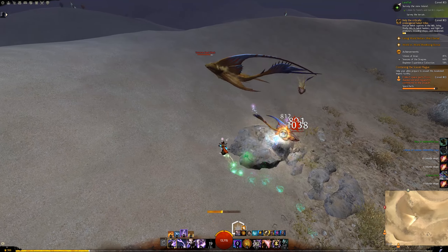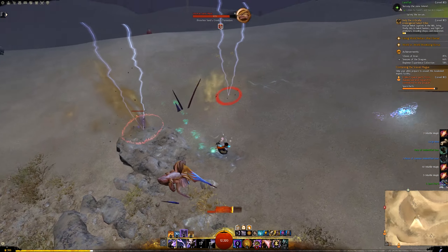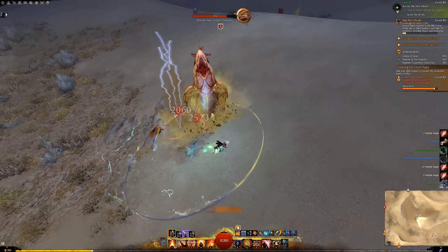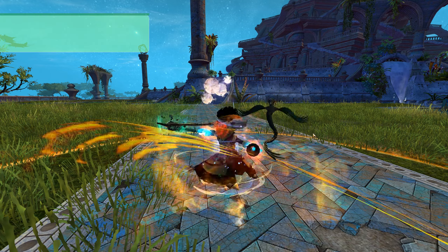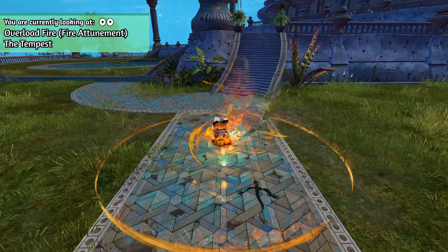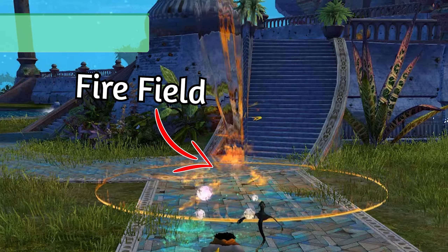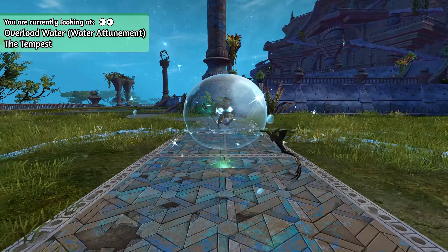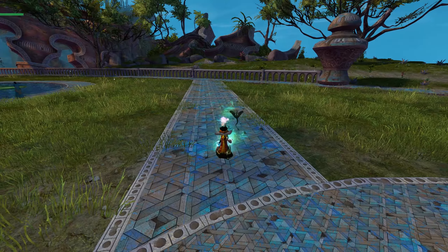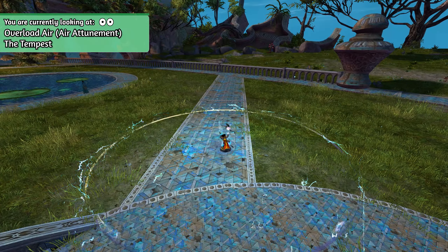I chose the Tempest because it offers an extra mechanic that the Core Elementalist does not have. The mechanic I'm talking about is the Overload mechanic. If you stay in one attunement for a couple of seconds, you'll be able to overload it. This deals damage to your enemies or heals your allies. In some cases, it leaves a field that you can combo your skills in. This can result in a buff, a burst of healing or an aura. Next to that, the Overload skills also break stun, so if you happen to get stunned, you can easily escape by overloading an attunement.